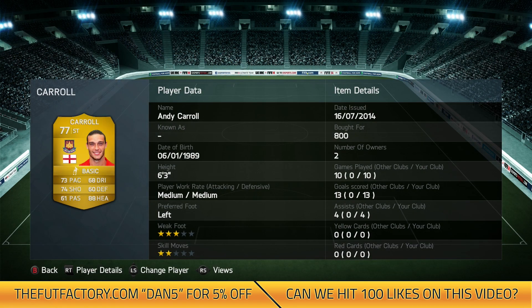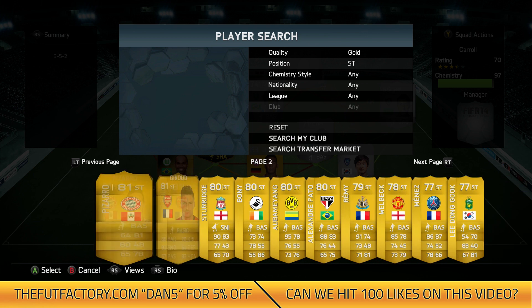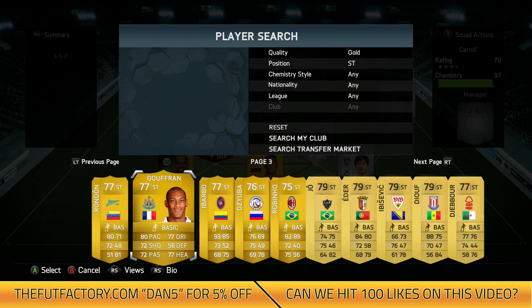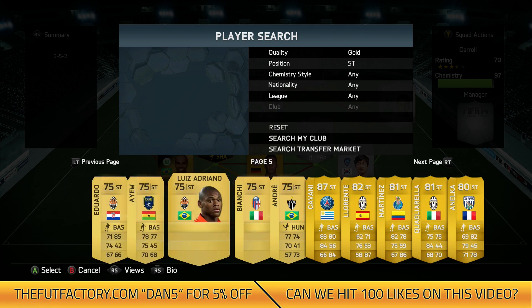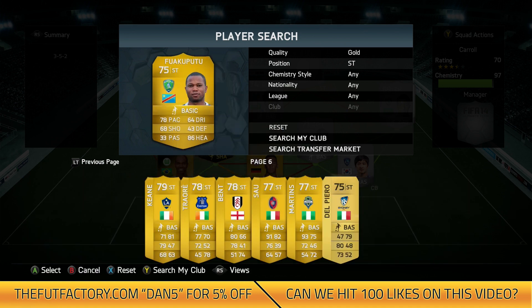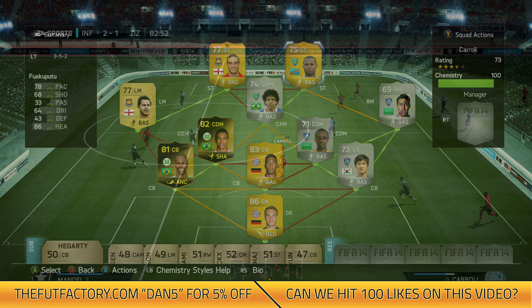Andy Carroll is 77 rated with 73 pace, 74 shooting and 88 heading. That 88 heading is what he's about — he got me 13 goals and 4 assists in 10 games and he cost me just 800 coins. He even made the top 10 in a top 50 strikers on FIFA 14 list. The other striker is Doris Fuakaputu from DR Congo — good in the air but I'd use him more for his shooting. He's got 78 pace, 64 dribbling and 68 shooting, plus 86 heading. He got me 10 goals and 2 assists in 10 games, so both strikers combined got 23 goals in 10 games.